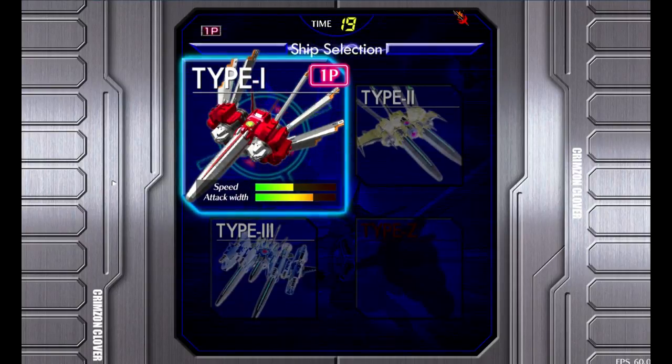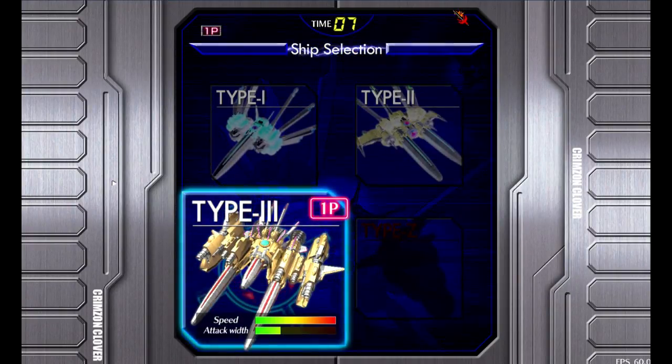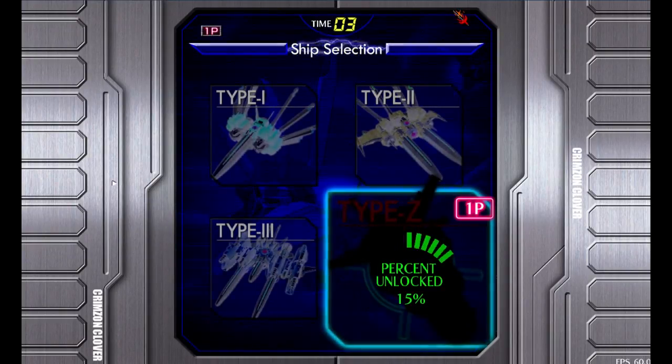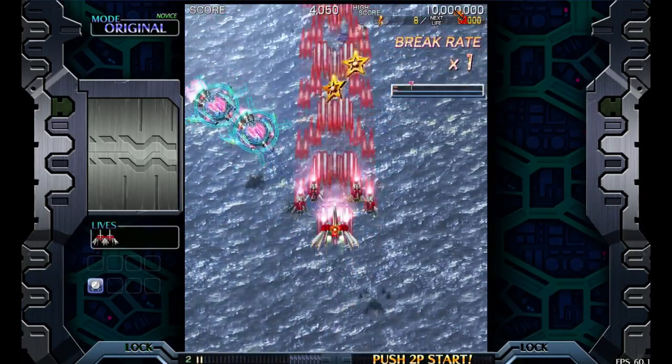This game gives you a choice of four ship types. Type 1 is your run-of-the-mill balanced ship. Type 2 is a shot-width changing ship. Type 3 is fast with no girth. And the fourth ship — I haven't unlocked it yet, but as I play further, that will come, and it will probably be amazing.